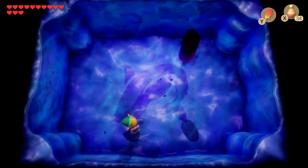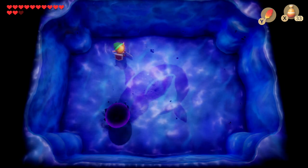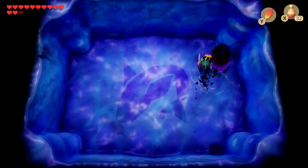First up, we have the Giant Blob. Watch the way he jumps and leave a small gap from when he lands, then hit him with some magic powder. Do this about three times and that's the Giant Blob defeated.